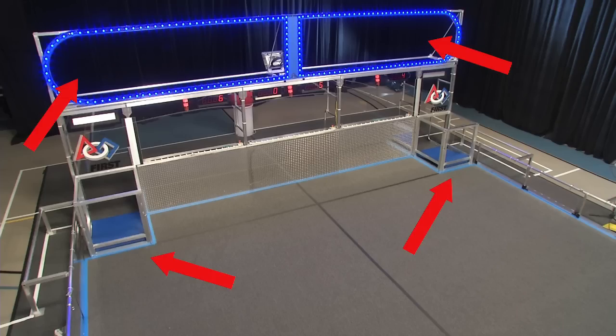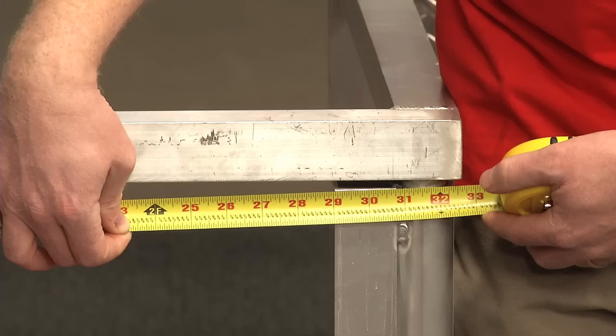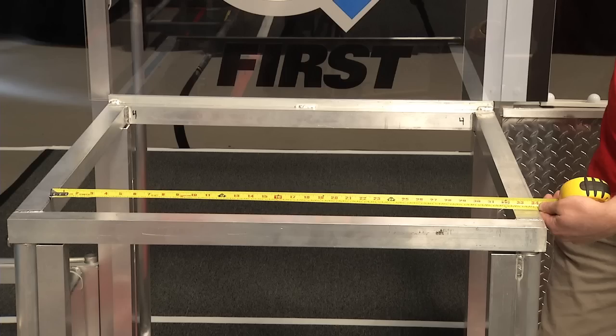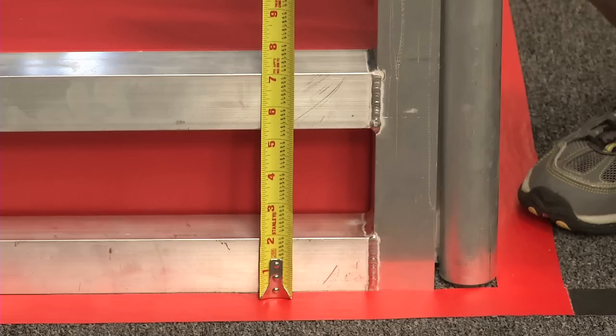There are high and low goals. The Alliance scores in the goals that match their color. Low goals are open cubes in each corner of the field. Side openings are two feet five inches wide by two feet four inches tall. The top opening is a two foot eight and a half inch square. The bottom edge is seven inches off the floor. Once a ball is scored in the low goal it rolls out the back.